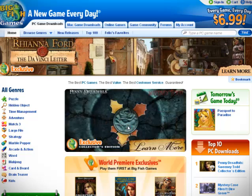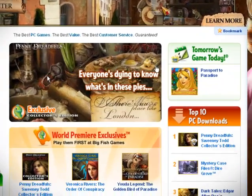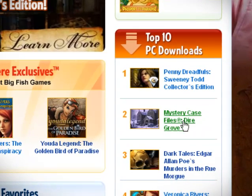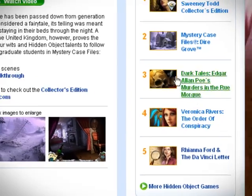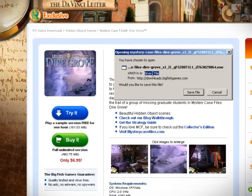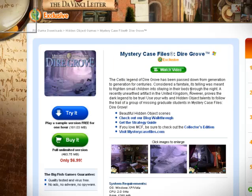We're looking at bigfishgames.com right now. I'm gonna pick a game to play — the new Mystery Case Files looks good. I'm gonna make that selection and it's gonna take me to the Mystery Case Files website. I'm gonna go ahead and select 'try it' and it's gonna initiate the download for me.